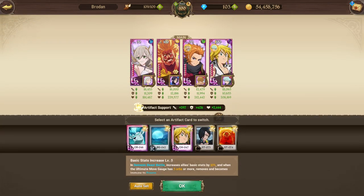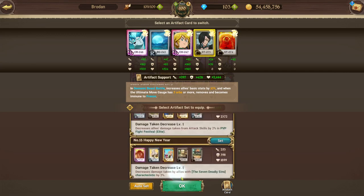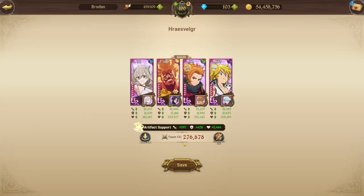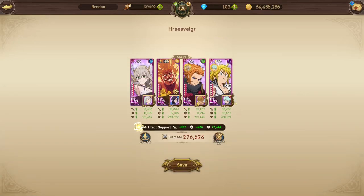Next is Artifacts. The best artifact sets you can have are basically any Demonic Beast artifact card set — one increases basic stats by 10%, the other increases single target damage. Then the other one you want is an ally's debuff from a skill that restores 5% of their max HP, so every time the bird makes you bleed you'll heal back. Best card set is one of the Demonic Beast card sets, then this is the second best, and from there I'd just recommend going for max combat class.